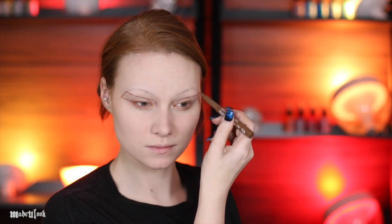For Uka Uka I'm once again going ahead and covering up my eyebrows and also once again outlining his face on top of my face. For Uka Uka everything is shifted down — my eyebrows are being drawn over my eyelids and my eyes are being drawn underneath my natural eyes.